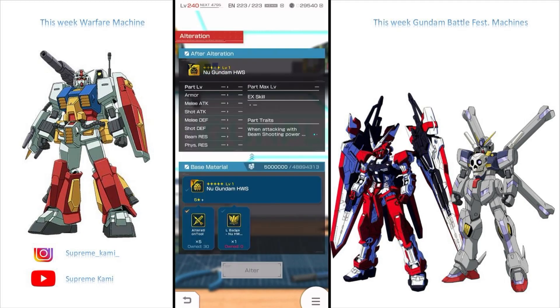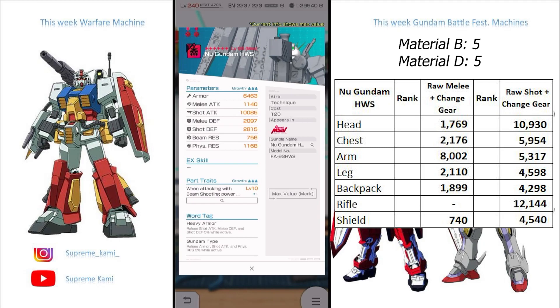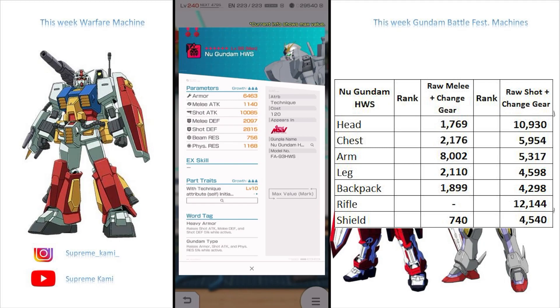Let's start off with the head over here. The head is going to need five material B and five material D, so you won't be able to get it until the last week. In terms of the head, the first thing you're going to notice is that really high armor coming in at 6,463. This one is more of an armor-based, high-armor-ish defensive type unit. I'm pretty sure by the end of these four weeks they will drop an arena mode specific to armor, where higher armor will translate to good assessment points so you can win that arena, no problem.